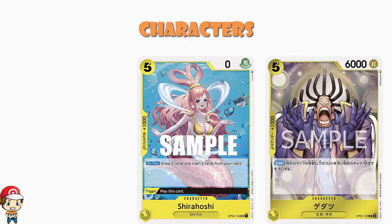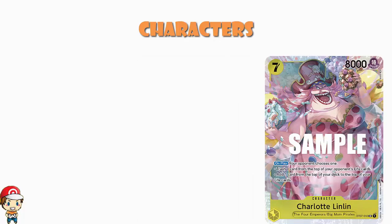We also see Shirahoshi coming in — from OP03, not a Big Mom card. Five cost, zero power, but it's got a trigger to let you play it for free, and when you play it you draw three cards and trash two. Terrible as an attacker with no other skills, but great as draw power. The fact that you can play it for free as a trigger card and then draw cards when you play it — that's the whole point. And remember in One Piece, if you've got the maximum number of characters on the board you can replace them, so being able to play this for free and get a bunch of draw is genuinely awesome.